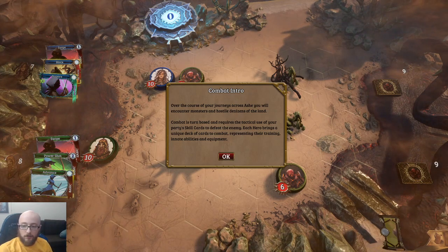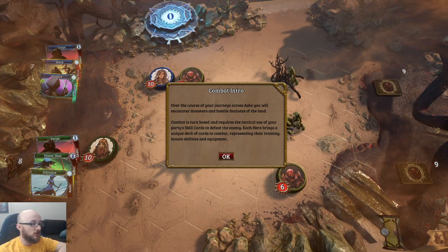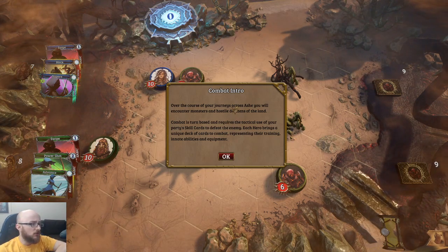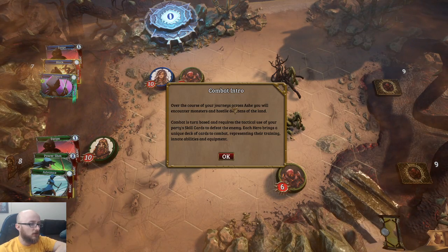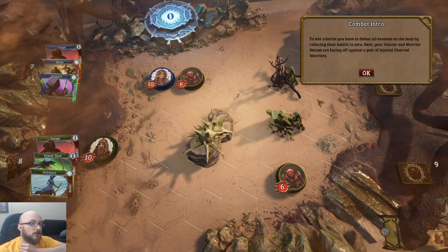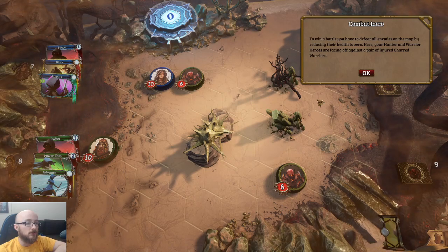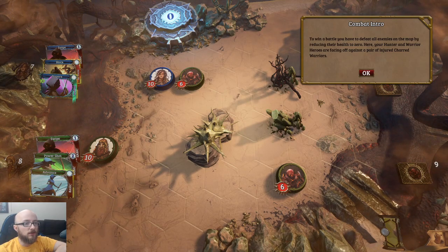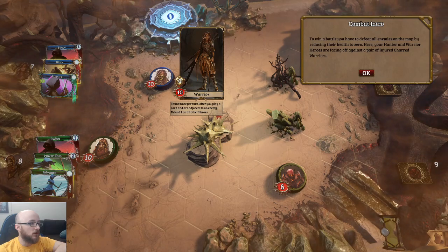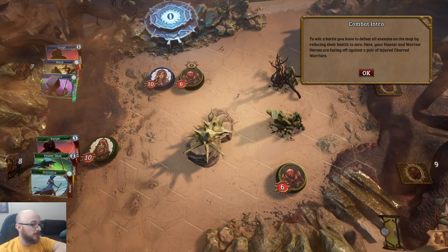Over the course of your journey through Ash, you will encounter monsters and hostile denizens of the land. Combat is turn-based and requires the tactical use of your party's skill cards to defeat the enemy. Each hero brings a unique deck of cards to combat representing their training, innate ability, and equipment. To win a battle you have to defeat all enemies on the map by reducing their health to zero. Warrior: Taunt — once per turn, after you play a card and are adjacent to an enemy, defend two on all heroes.